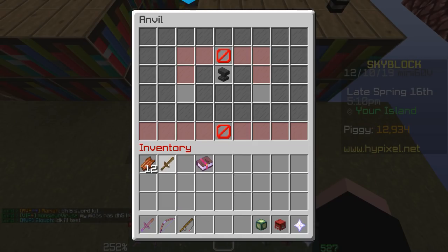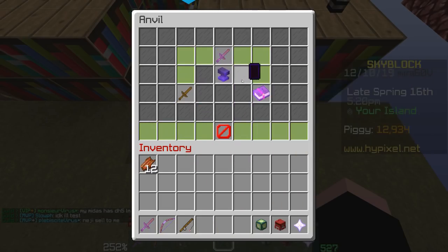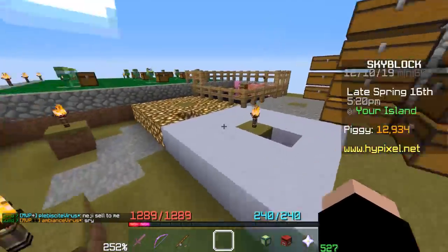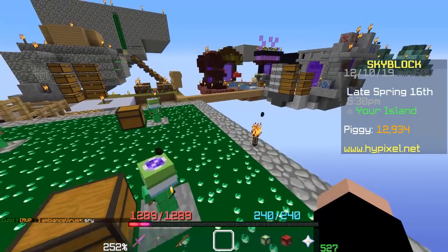Instead of adding the 4 anvil use book to the sword for 55 levels, I'm going to combine it with a book that will have no effect on the enchantment itself — as you can see it's still Experience 3. When I combine the Experience 2 book on the left with 0 anvil uses, with the Experience 3 book with 4 anvil uses on the right, you end up with an Experience 3 book with 1 anvil use. Now if I then take this and try to combine it again, it only costs 13 levels. I fixed the book.